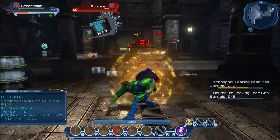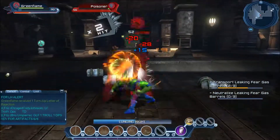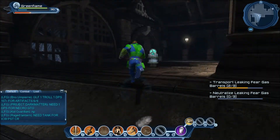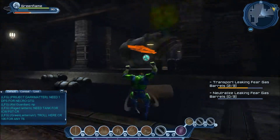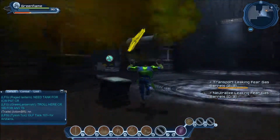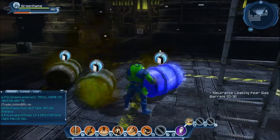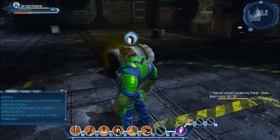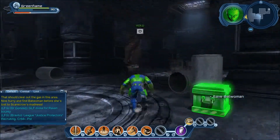Some of these things like the poisoners take long to defeat, not like the hallucinations — they go down much faster. So now we've got two out of three transport leaking barrels, and then I'll press the last one when I put all three of them there. Go back. That should clear out the gas in this area.